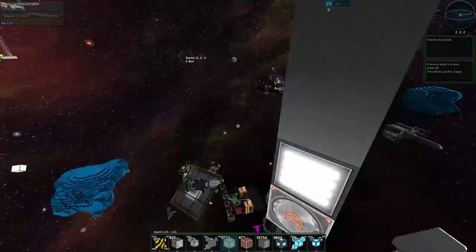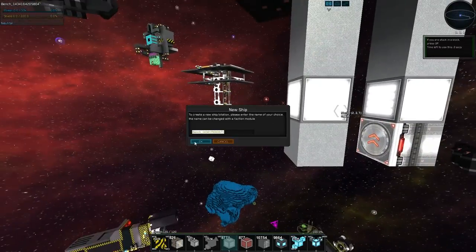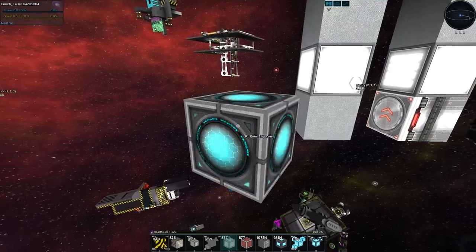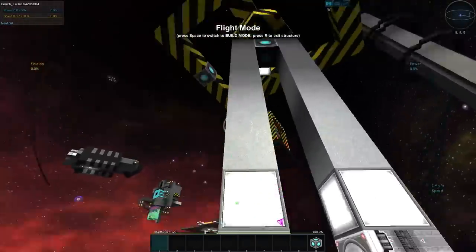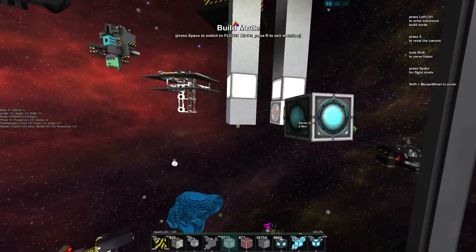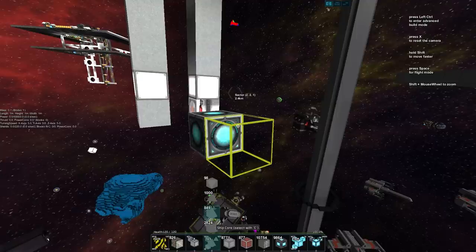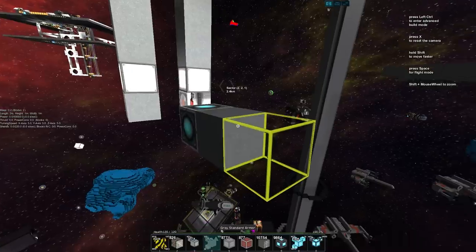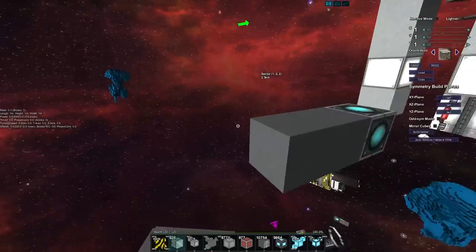Anyway, now we're going to create our actual firing ship — the ship we're going to aim with. We'll create it like this, move it back a couple blocks, and put our rail docker so we can swivel around the point.